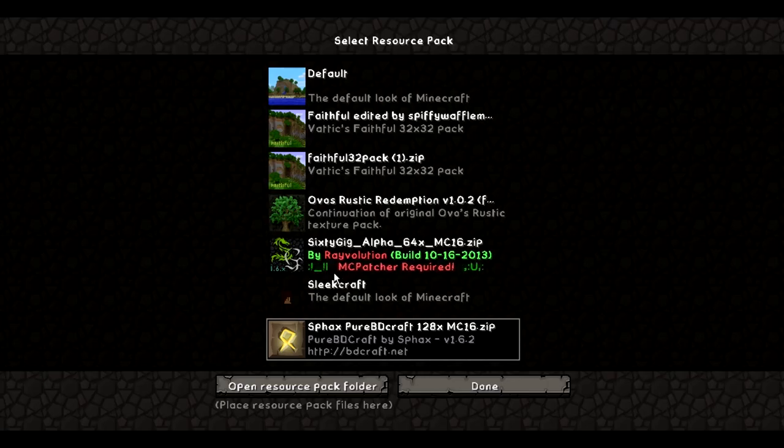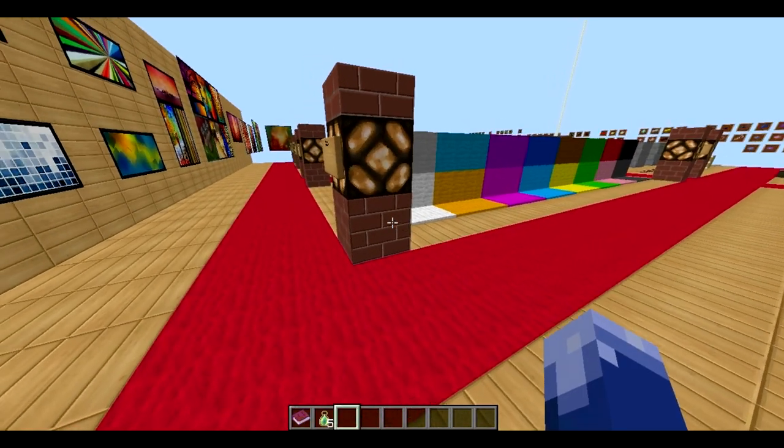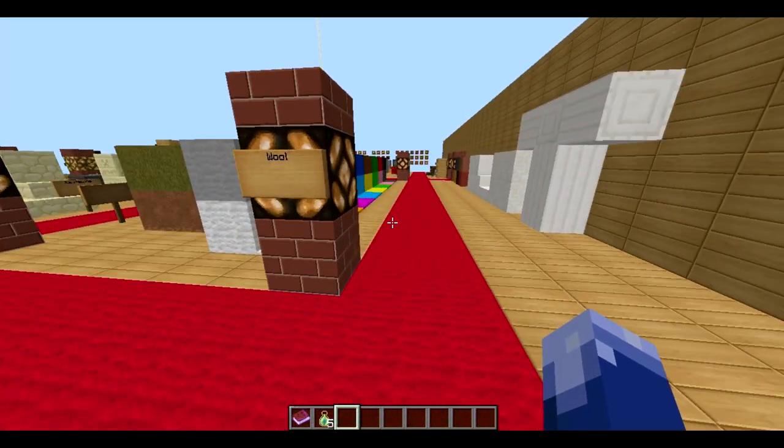Number 4 is Sleek Craft. Now Sleek Craft — almost no one knows about this texture pack. It's a PvP texture pack.